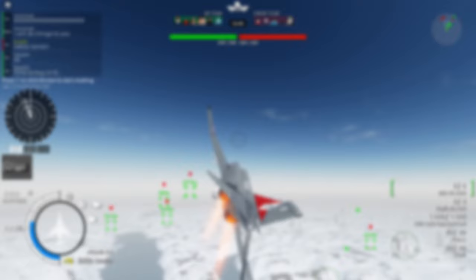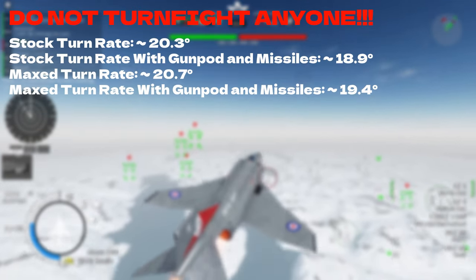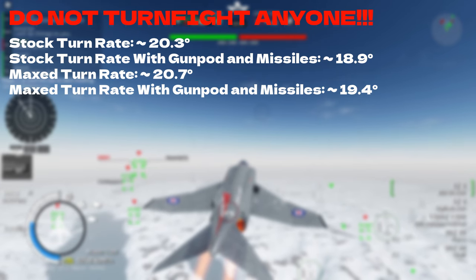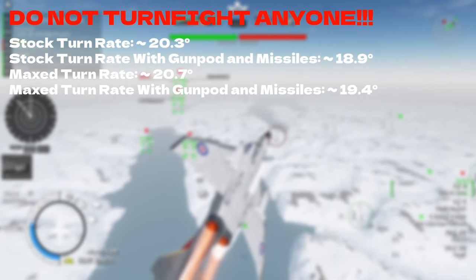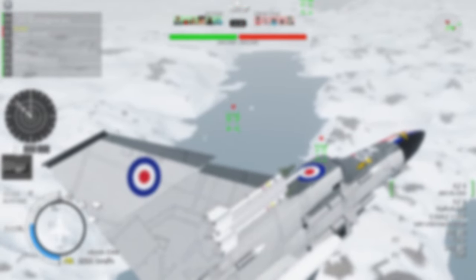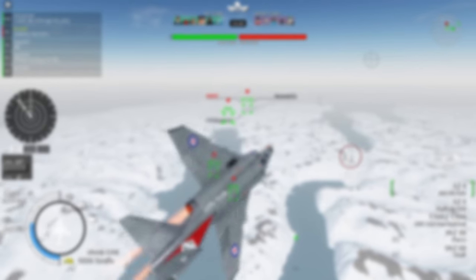Now that we know all this, you're probably wondering how to fly it. The most important thing is to not turn fight with anyone. Without any ordnance your turn rate is already pretty bad, and with a gun pod and missiles that turn rate drops even lower. Instead you can boom and zoom, but I recommend that you stick to head-ons.